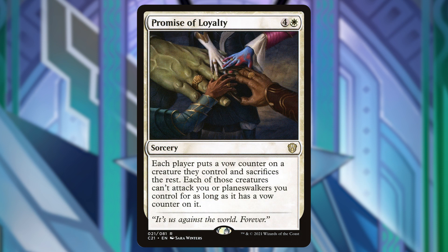Next up is Promise of Loyalty. I think this is a great board wipe and it's going to replace one that I'm removing from the deck. It says each player puts a vow counter on a creature they control and sacrifices the rest. Each of those creatures can't attack you or planeswalkers you control for as long as it has a vow counter on it.